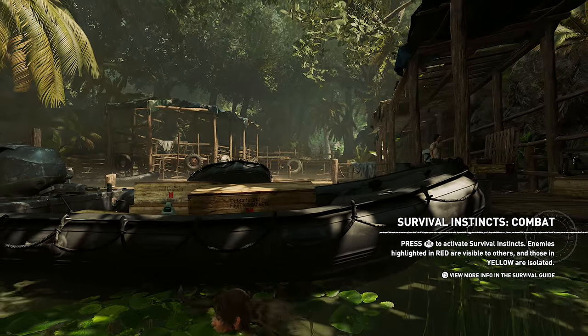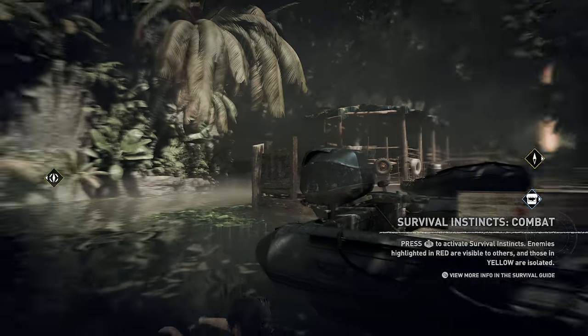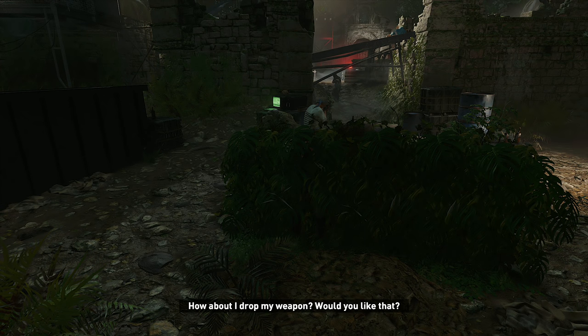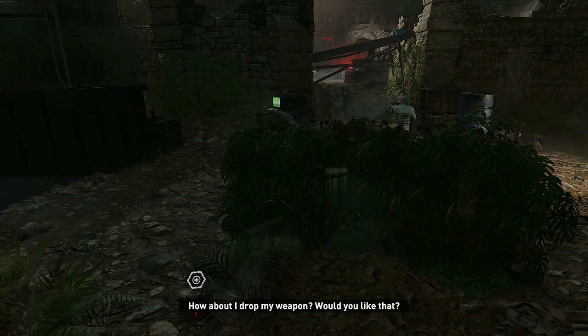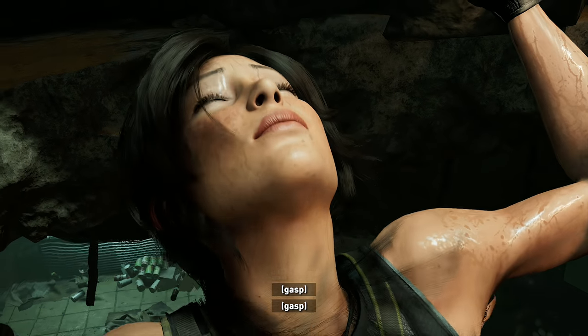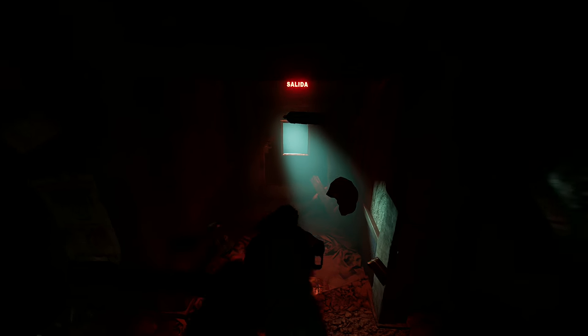It's the underwater areas that astound me. She might as well have gills — not because she can hold her breath forever, but because the areas are massive with their own gameplay elements, like hiding on an underwater floor as piranhas swim over your head. Trust me, if they even get close to you, you're dead. These underwater sections are also silent — she can't narrate obviously — and it offers an excellent negative space to work with.